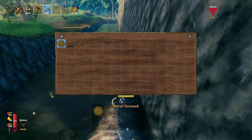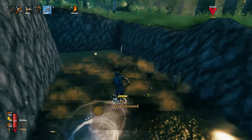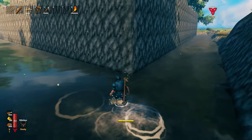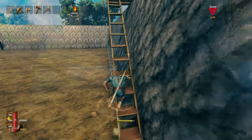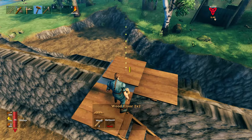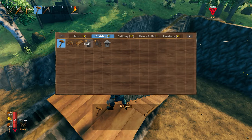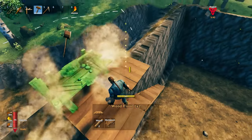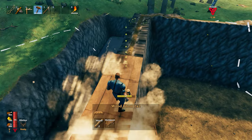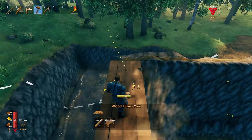A lot of hard work went into this as you can see, especially if you've done something like this yourselves. Up here on the walls I tried to place some wooden flooring, just to make sure I can stay on top of them and shoot enemies from the walls if needed. So I went with wooden flooring on top of the walls all the way around the base and wall structure.